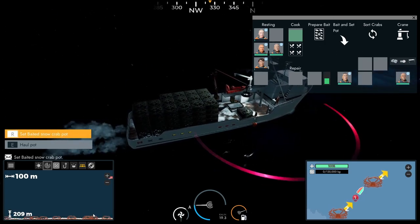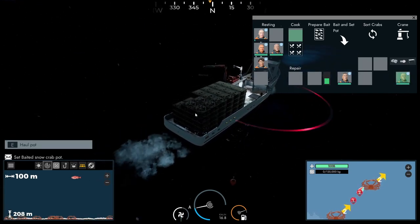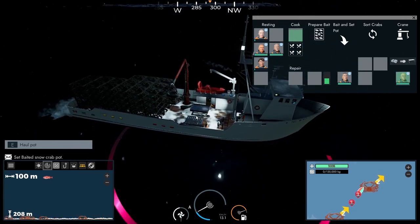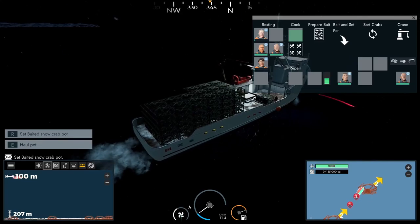It looks like there's a fair few crabs out here. I'm not sure how good the money is for snow crab, but I'm assuming it's good considering all the boats. This is the smallest crab boat, I think, and it's like five or six million, so I'm assuming the money's got to be good.